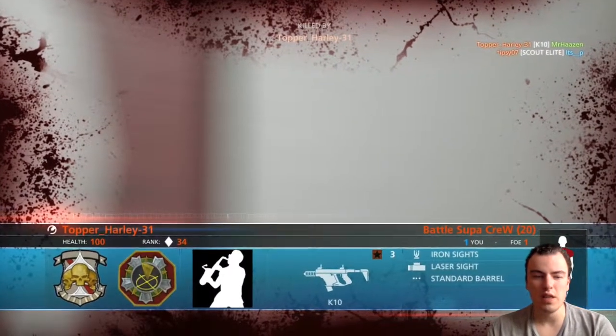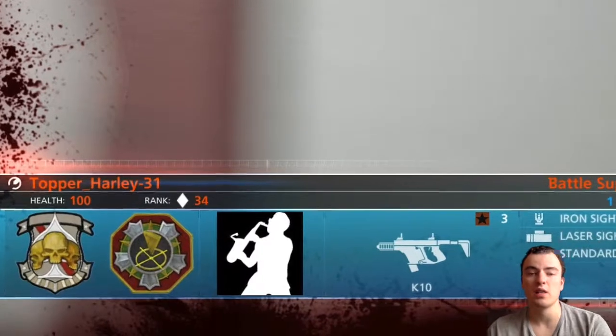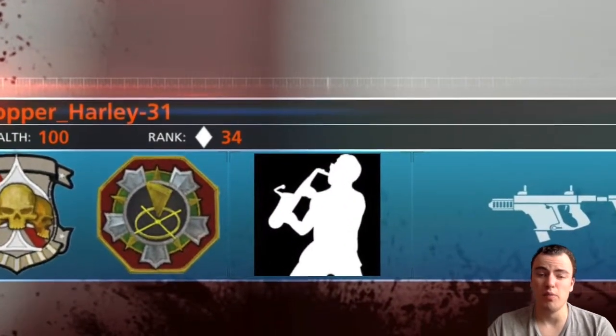Number 5: This is Topper Harley 31. Topper Harley 31 made a saxophone player — a silhouette of a saxophone player, actually.